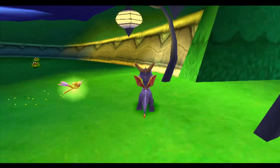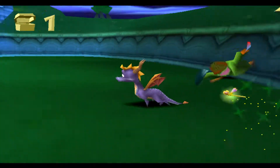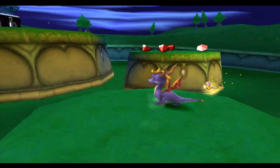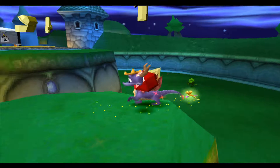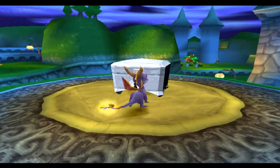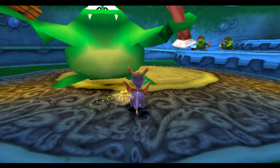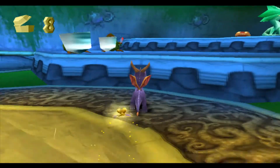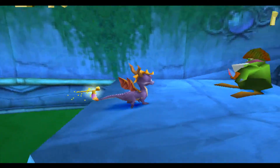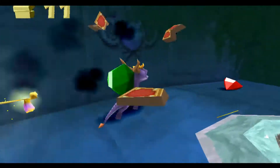Just like in Spyro 2, this level introduces some new enemies that you can only headbutt, because they have metal shields and you can't flame metal — it just turns red. But you can headbutt it. These big guys you cannot headbutt because they're too big. I guess you can flame them when they put their shield back.